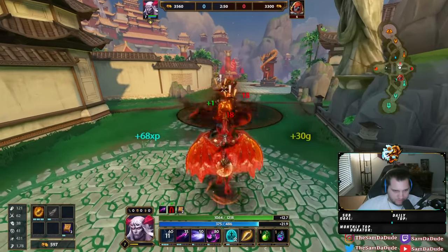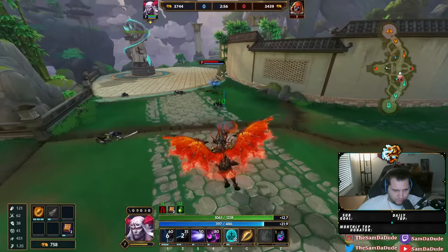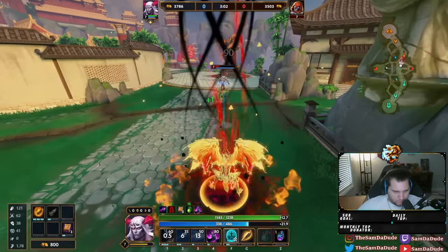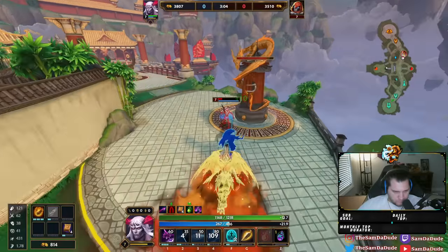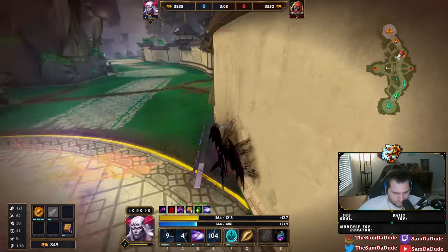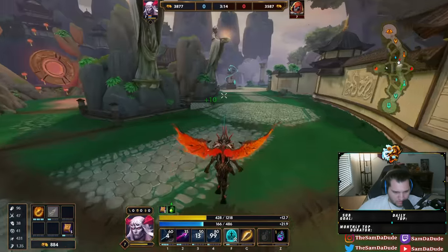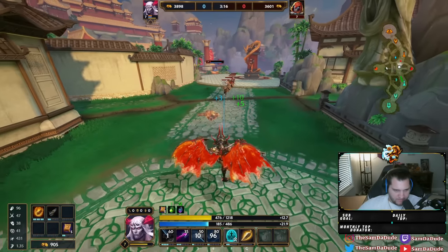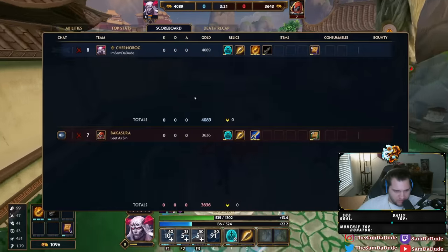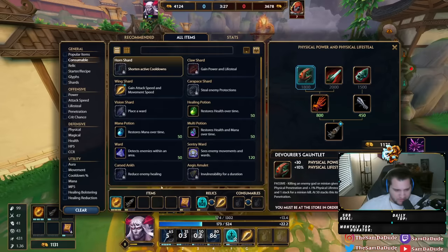Alright, the enemy got golden blade — I don't think I care that much. Not bad — we almost killed him, we got his shell and his ult for seemingly free. I didn't die for it, so I'll take it.